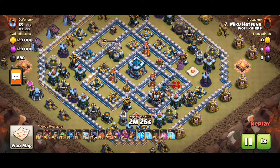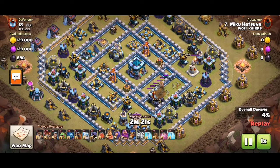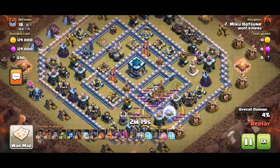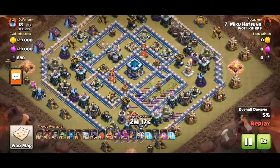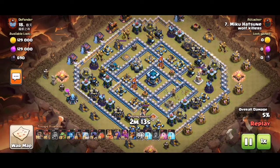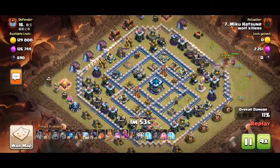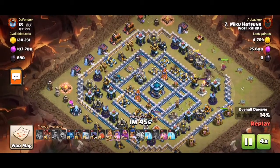Look what happens: we're taking out the Queen, inferno, scatter, and the CC, which is OP. Now we're trying to funnel into the base — it's a ring base, so you want to make a big hole into the base.